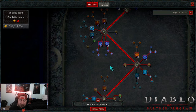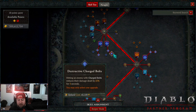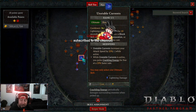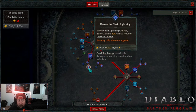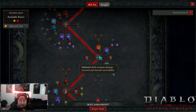Neither Charge Bolts nor Chain Lightning are on our bar, but they serve important purposes. Destructive Charge Bolts reduces enemy damage by 25% for three seconds. Destructive Chain Lightning means critical strikes have a chance to form Crackling Energy, which we need. Both get triggered by Unstable Currents — when we cast a shock skill, a random core, conjuration, or mastery skill is also cast, so every Lightning Spear cast can trigger these effects.